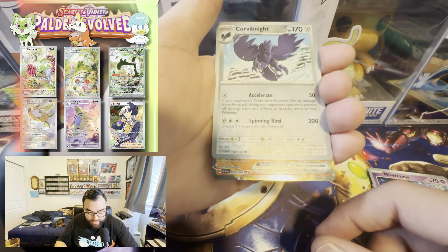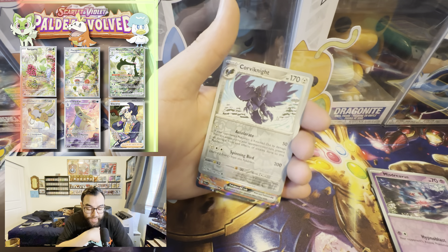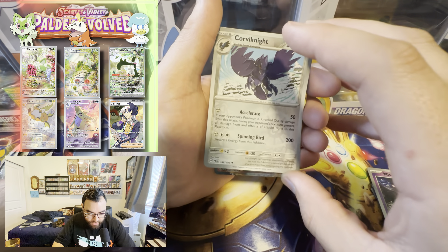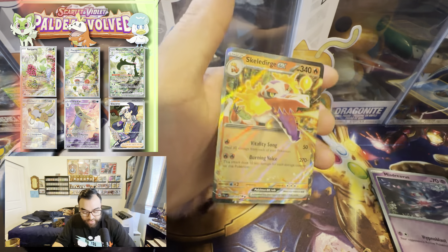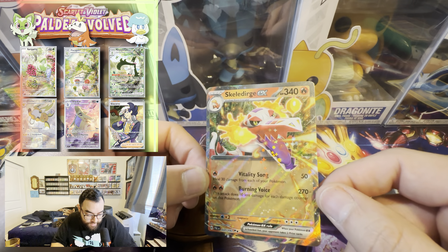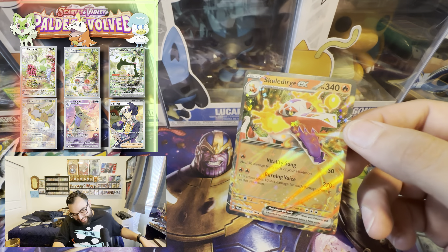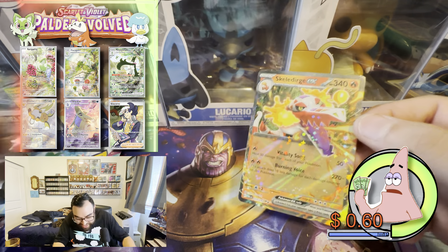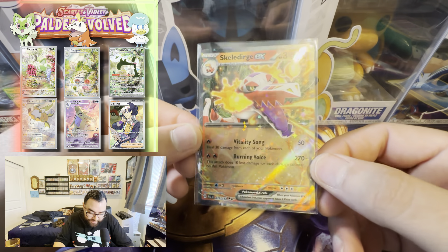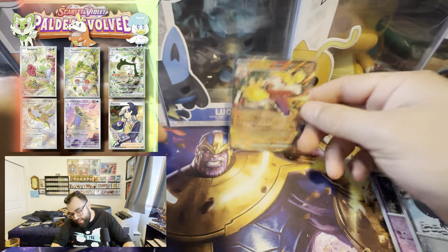Oh okay — stars, stars, stars! We got our first hit. They're called EXes now, not V's. Who do we got? The first hit of the video after ten minutes of waiting — it's the fire starter. Skeledirge — okay. It's all right. I mean, we chose the grass starter, so the fire starter is nice for others, but we're kind of not hyped about it. I just don't like the star cards.